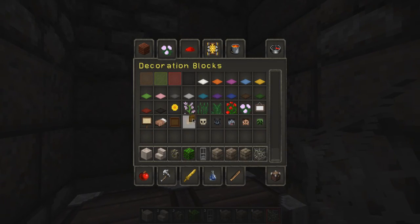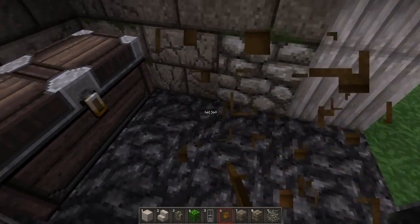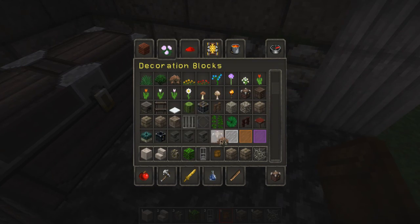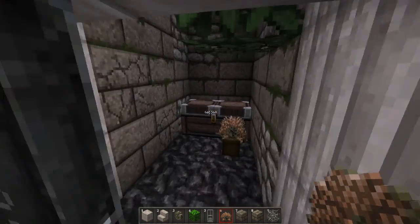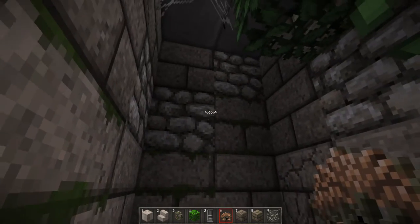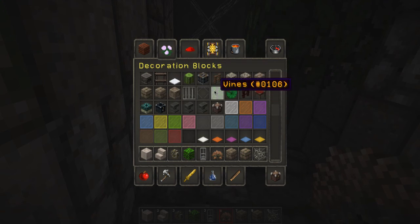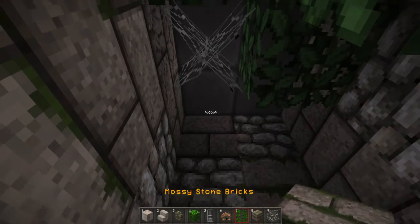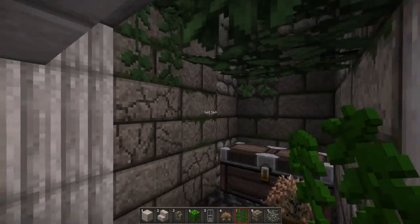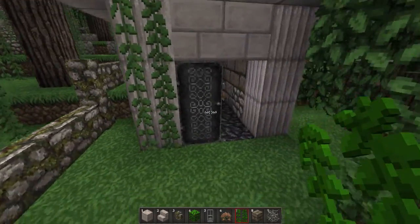Now we are going to put a flower pot maybe right there with a dead bush — lots of things have happened here, it was not watered at all. Kind of like that. Do we want to have vines hanging down here? Let's see — yes, definitely that looks cool, and maybe we'll also have one hanging down here.